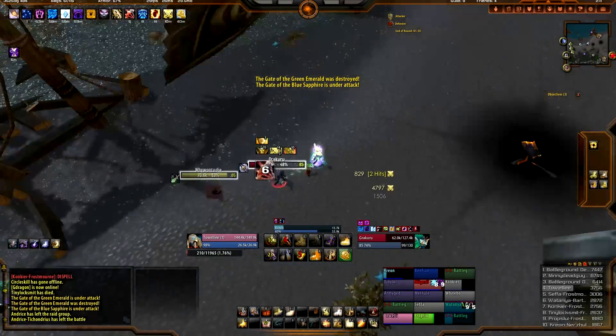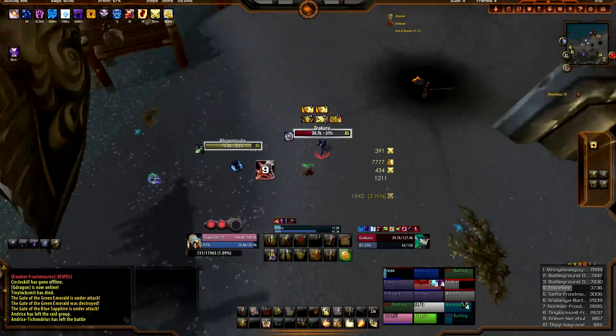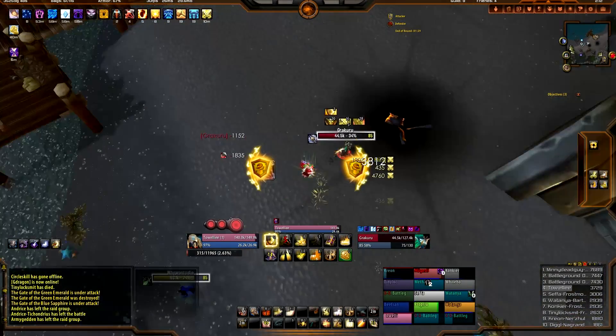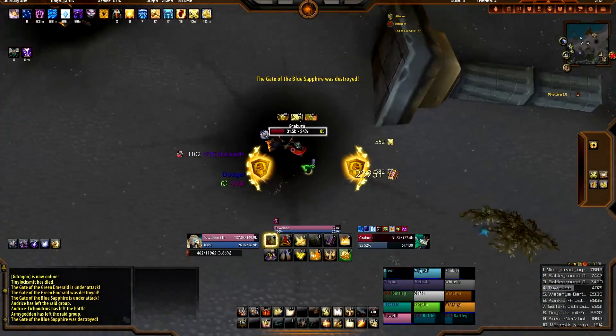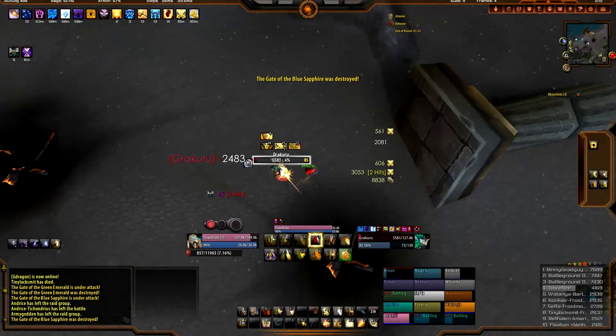I put a Blessing of Protection right there on the mage. That's right folks — I helped the mage out. 23k Shield of the Righteous. Hammer of Justice — he's dead.